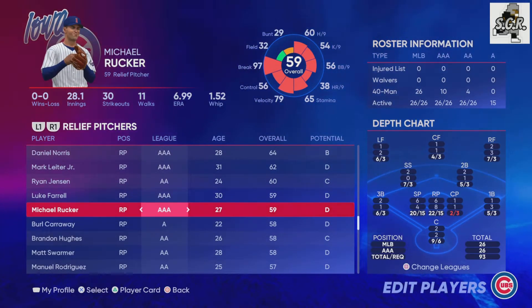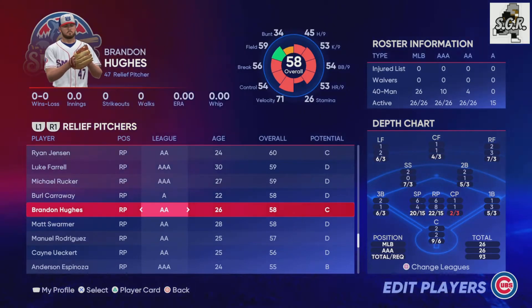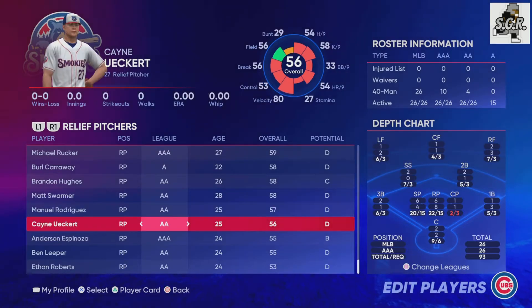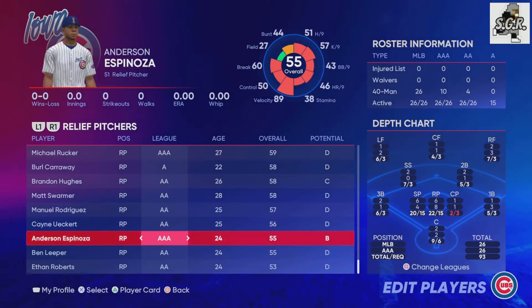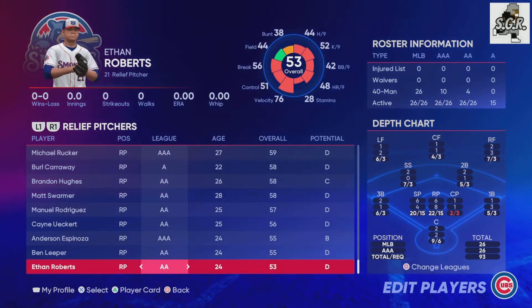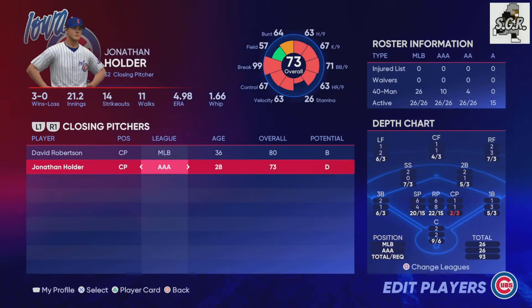So — draft picks, transactions, top 30 prospects from MLBpipeline.com. I don't touch any MLB players. It's the show's official roster update — I think I'm using the one from 7-13. So is Nico Horner a 90 in real life? Probably not, but he is in the game, so I'm leaving it that way.